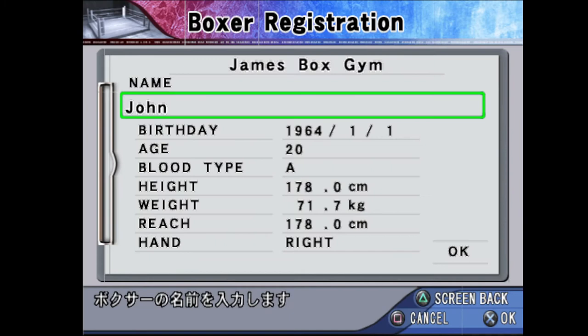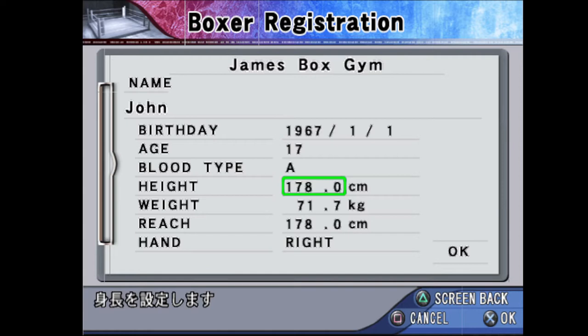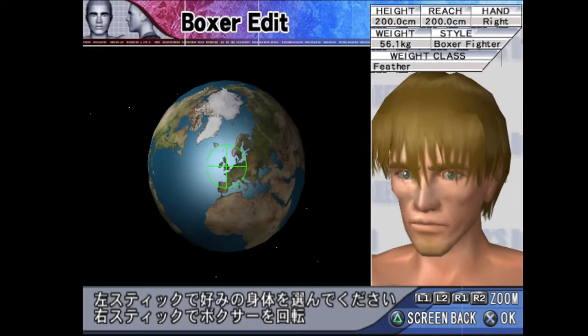And since I'm just creating a basic template of a character, I'm not going to customize anything. You can choose whichever gym — it doesn't matter for this strategy. I always like to go for the youngest age possible. For this one, I'm going to be aiming for a heavyweight, so I'm going to make him as tall as possible. This will also make him basically unbeatable. We'll give his weight the lowest it can go. Whenever you're creating a character, you always want to go with the lowest weight possible so you work up to the weight that you want to fight in.